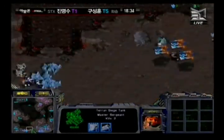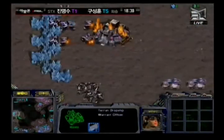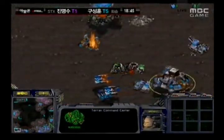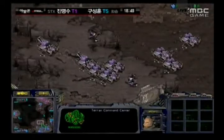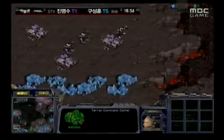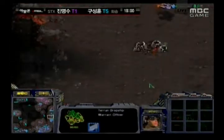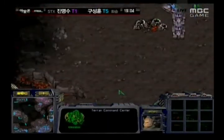Hwasan can still do some damage and take out some turrets, so he can move in with dropship reinforcements. Haya instantly has dropships moving in very close and should be able to drop right on top of Hwasan's forces. Hwasan drops instead on a little left-hand position. Despite Haya losing this base, he didn't lose his CC or many SCVs — a delay for Haya at this point is not so bad compared to a delay for Hwasan, who is much worse off economically.